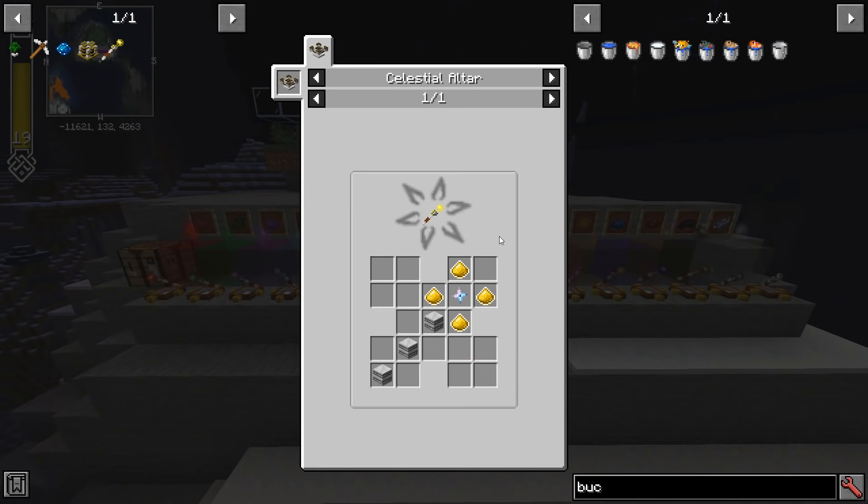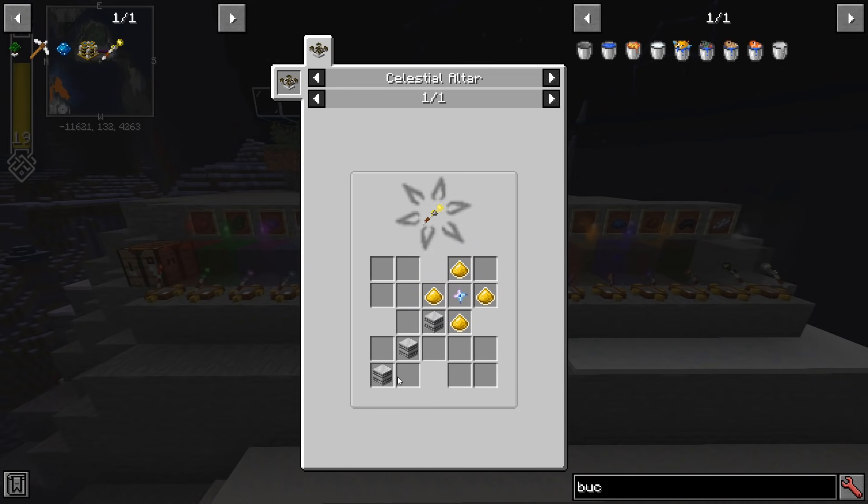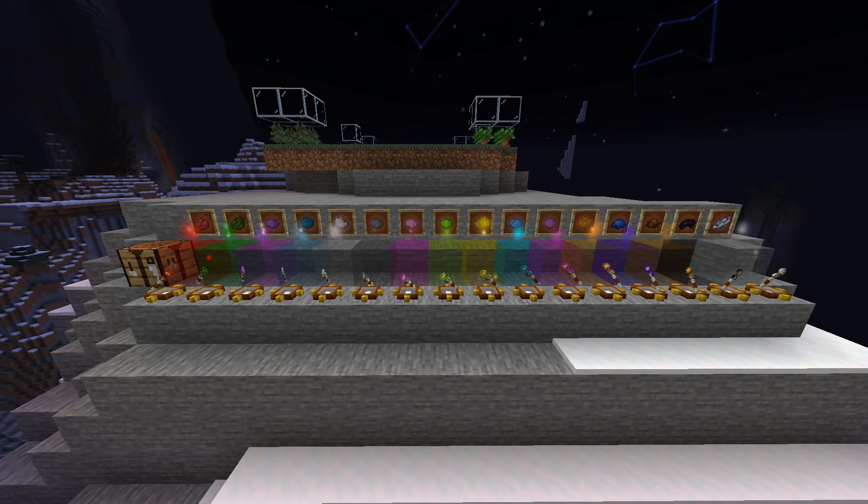The Illumination Wand is actually a rather simple thing to make — just a bunch of Illumination Powder, some Ruined Marble, and a Shifting Star. The Shifting Star is one of those dangerous items that will remove all of your XP and attunement so that you can start over anew if you so desire, but you can also use it as a crafting item for the all-powerful Illumination Wand, which does a lot more than you might think.